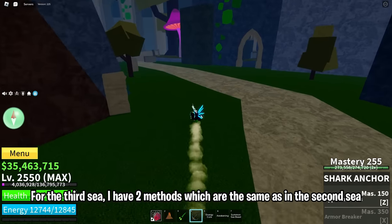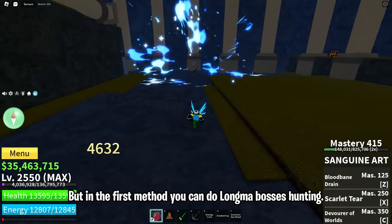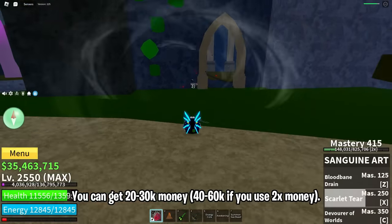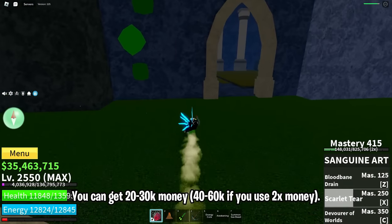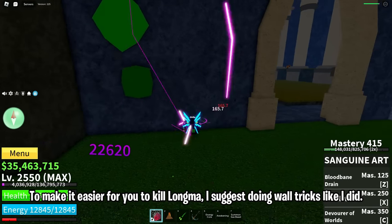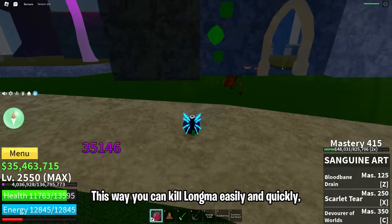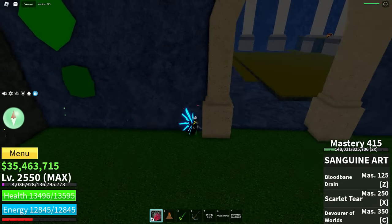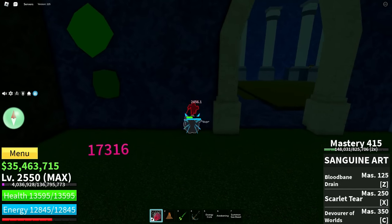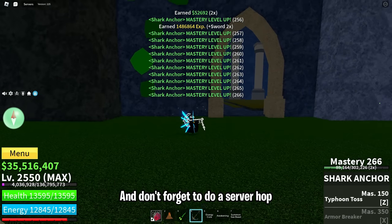For the third sea, I have two methods which are the same as in the second sea. In the first method, you can do Lanma boss hunting. You can get 20–30k money, or 40–60k if you use 2x money. A tip from me: when you fight Lanma, I suggest doing wall tricks like I did — this way you can kill Lanma easily and quickly. And don't forget to do a server hop.